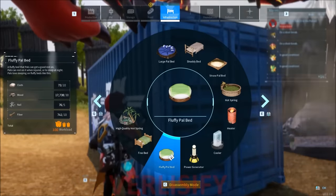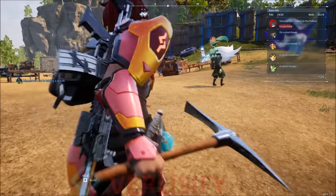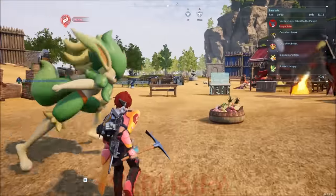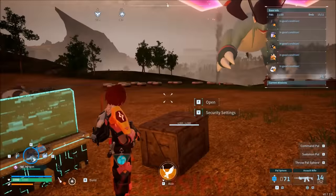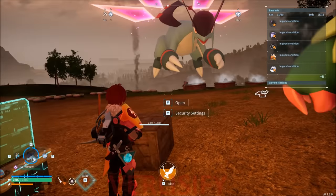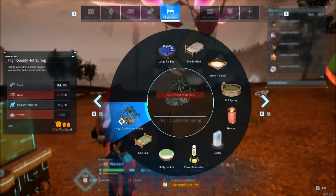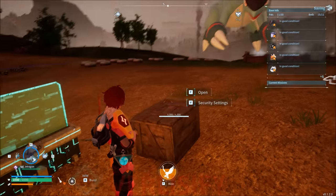Let's give everyone a fluffy bed — we're going to need to move over some cloth, wood, nails, and fiber. I've got a merchant wandering around where I can buy some wool from. We got a lot of fluffy beds. I also put out three hot springs. I can also put some high-quality hot springs — that's not difficult at all. It's mostly the cement, which is being made back at the regular base.